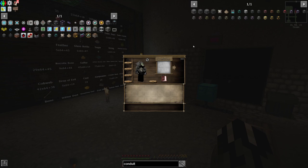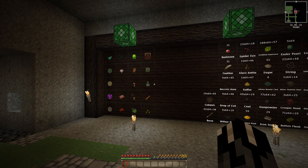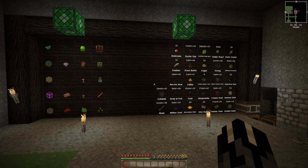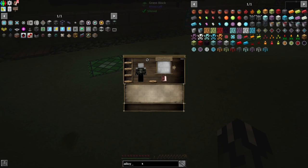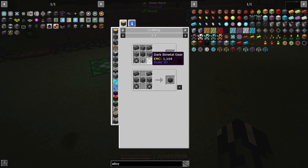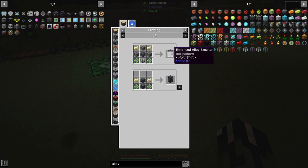What we're going to do is start by upgrading those machines, make those into the top tier ones — that way we can make the rest of the stuff faster. Let's go back to the HUD over here — alloy smelter. The enhanced one: you don't need any of the previous ones for it. Three furnaces would actually be cheaper than making the whole thing, so we'll do one of these.